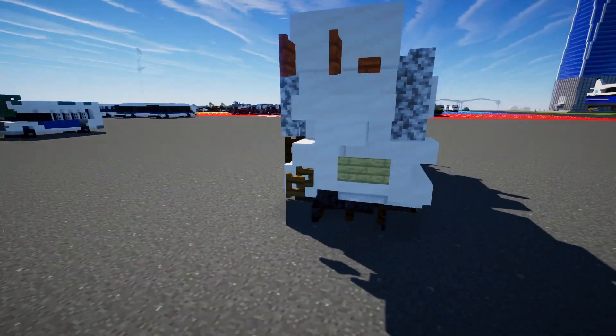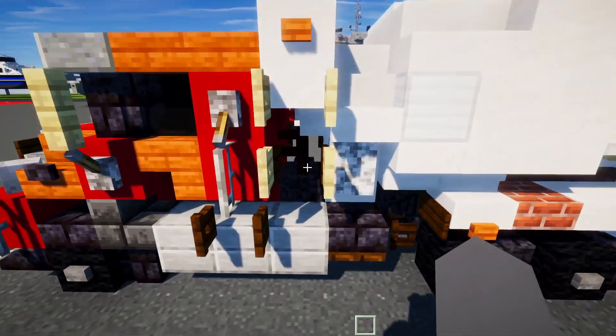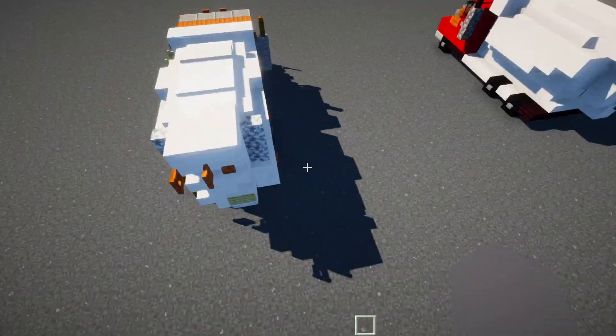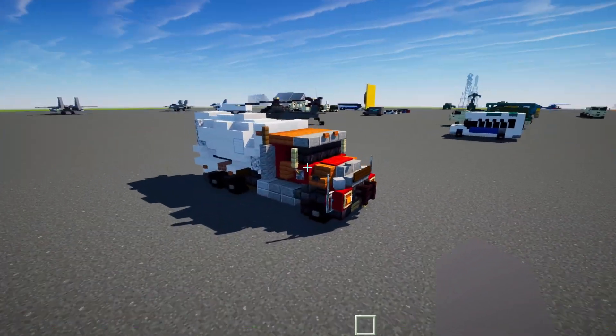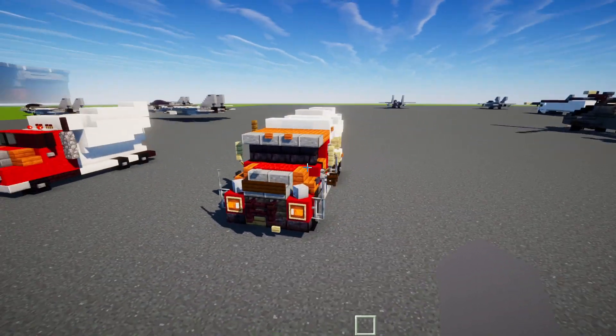It's also a bit asymmetrical since it has a little ladder on one side. I built it based on the best cement mixer company truck but made the cab red. Anyways, let's get started on this build.